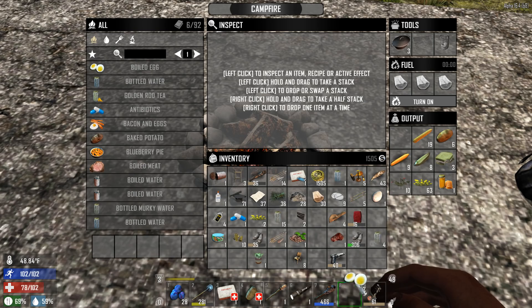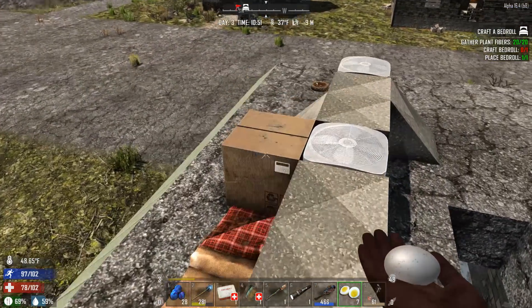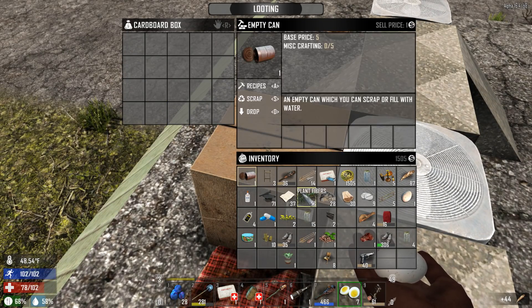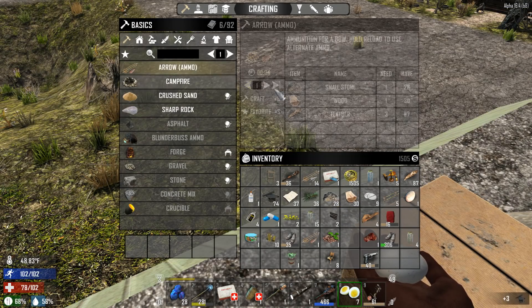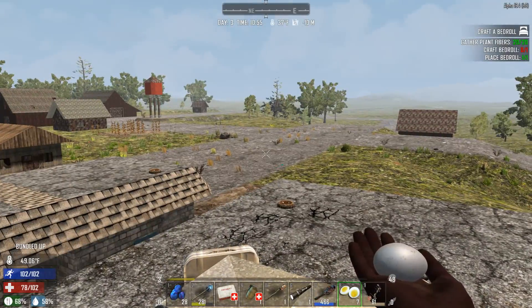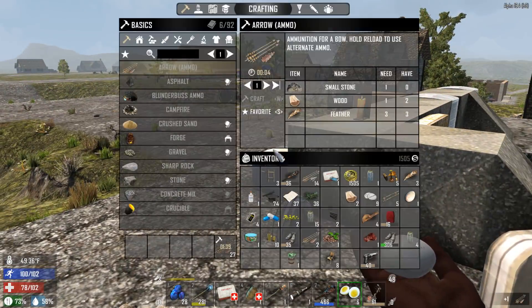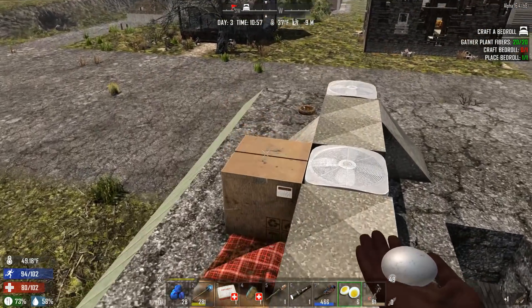We got some eggs to grab and we're heading out. I need to go back to the trader and use these feathers, because we can actually make some arrows now. We have a compound bow so we're looking pretty good. I don't think there's anything else to do — we can just hop right into the action.